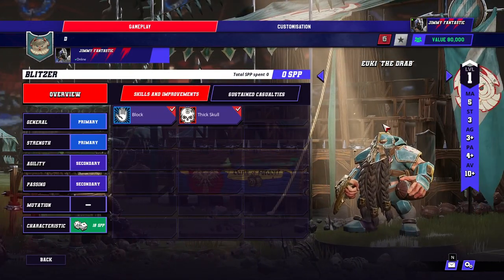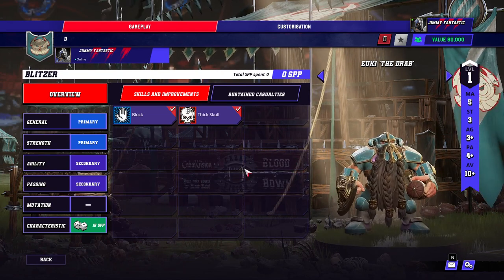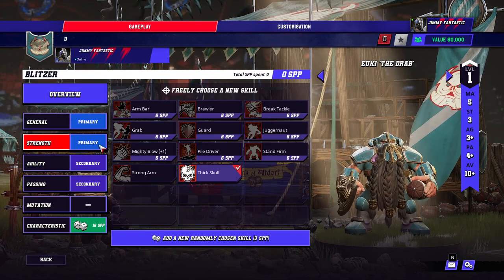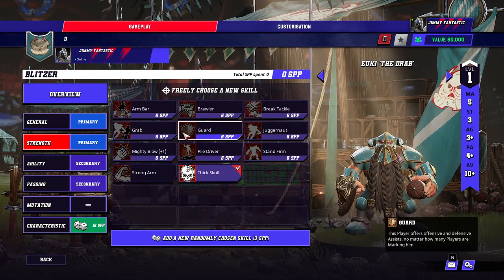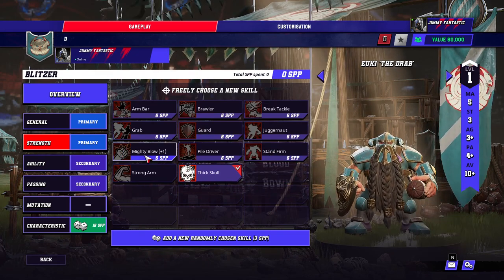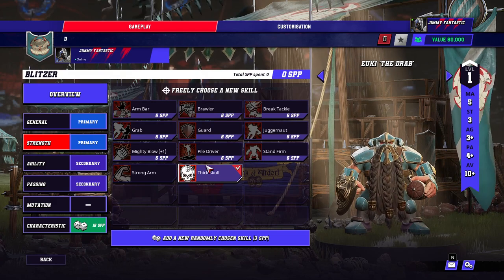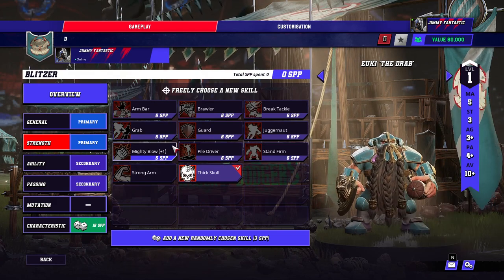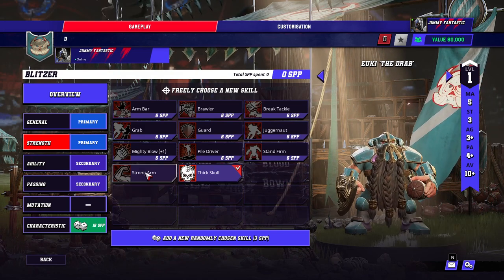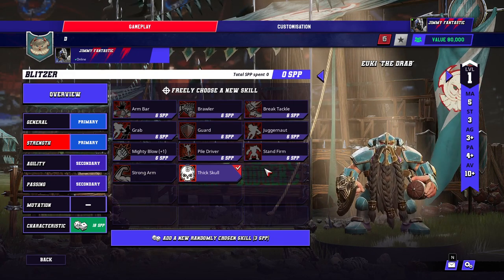Okay, blitzers. Pretty decent. You can have two of them. 5-3-3, 4-10. Pretty much the same as they were in Blood Bowl 2. Block and Thick Skull. They want, surprisingly enough, Guard. Pretty much nothing else, you know. Mighty Blow and Stand Firm are both fine, but just Guard, Mighty Blow, Stand Firm — that's all you take on them. You could random, because there's only 10 choices, right? You can't actually get Strong Arm because it's Throw Teammate only. There's a 12th skill which I can't remember off the top of my head.